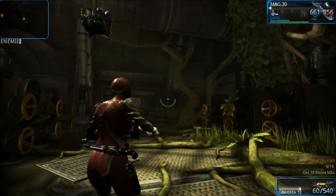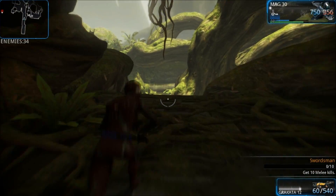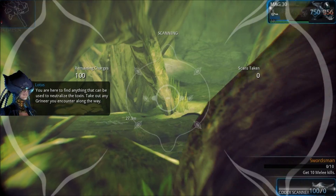Make sure you are in private mode so that you're the only one playing. And then you're just going to want to rush forward and look around the starting room with your codex.